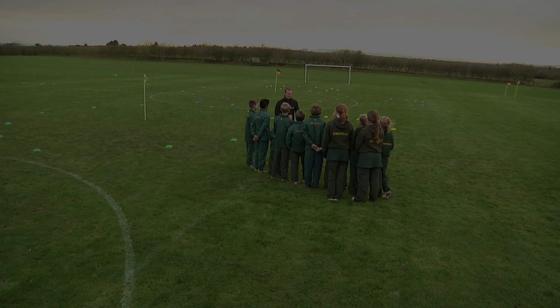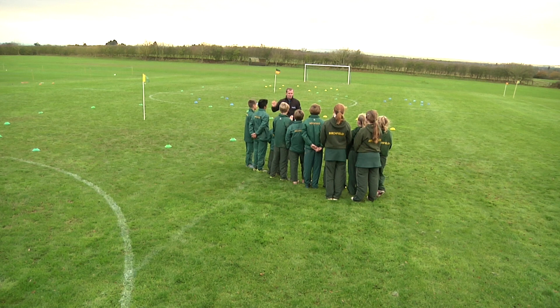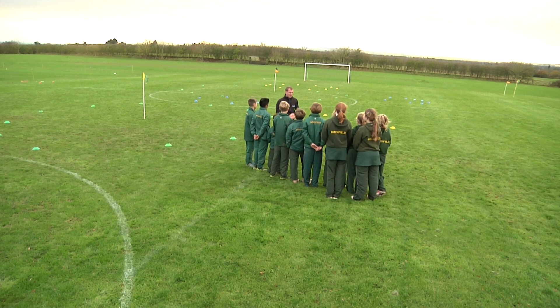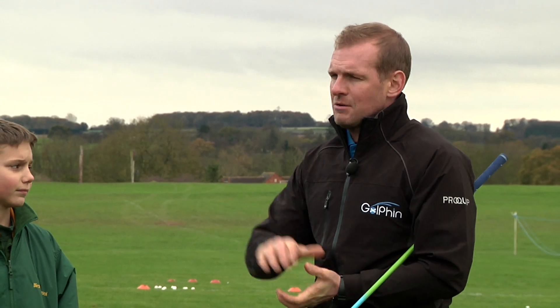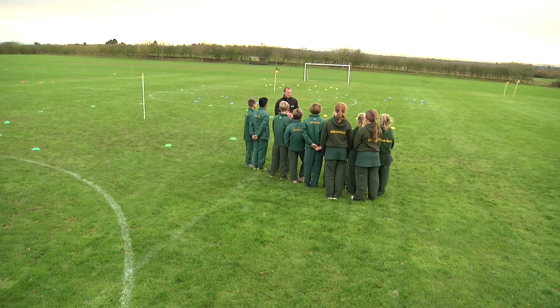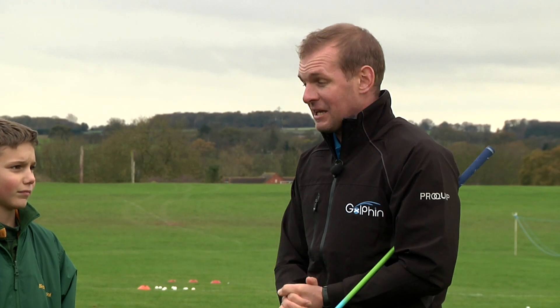Today we are going to do a chipping game called Give and Take. The objective of the game is to get your ball to finish in the green circle that you can see just behind me. But there is a slight twist. Surrounding the green there are blue circles and yellow circles which indicate water and sand. So if your ball finishes on the green and stops it's a point. But if your ball finishes in the sand or in the water you take a point away, which is why we call it Give and Take.